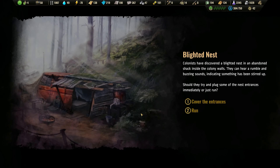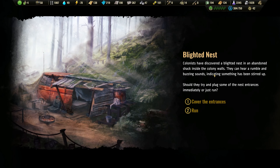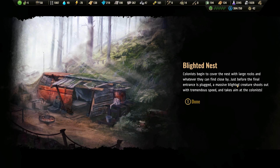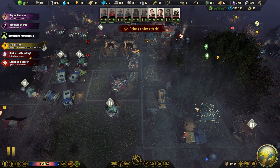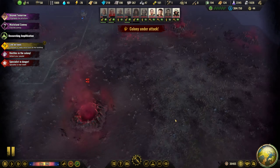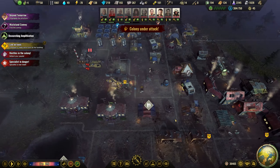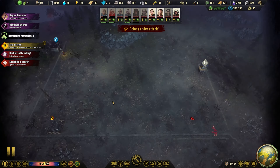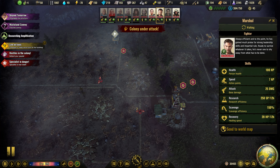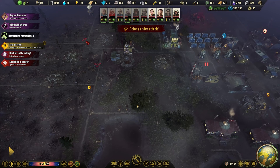Blighted nest spotted. Plug some nest entrances immediately — or just run cover the entrances. We can cover the nest with large rocks and whatever they can find close by. Just before the final entrance is plugged, a massive blighted creature shoots up with tremendous speed and takes aim at colonists. Colony under attack. He can't beat these two — or is it? Then it's kind of sad if it said it was a gigantic creature — these are just tiny.